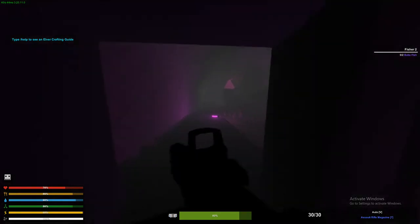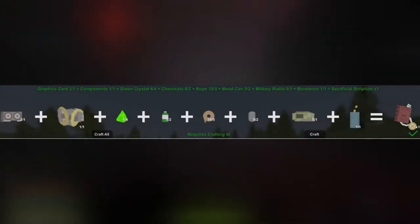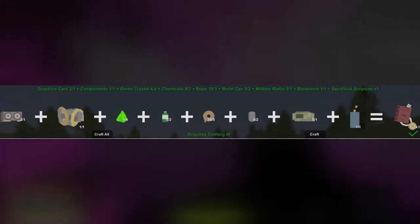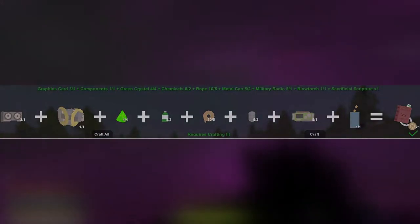For crafting the actual scripture, you will need 1 graphics card, 1 component, 4 green crystals, 2 chemicals, 5 rope, 2 cans, 1 military grade radio, and a blowtorch.